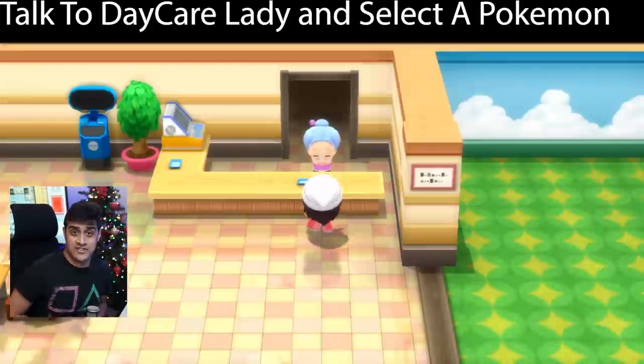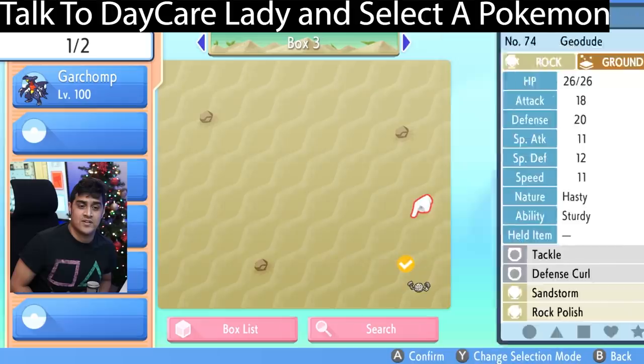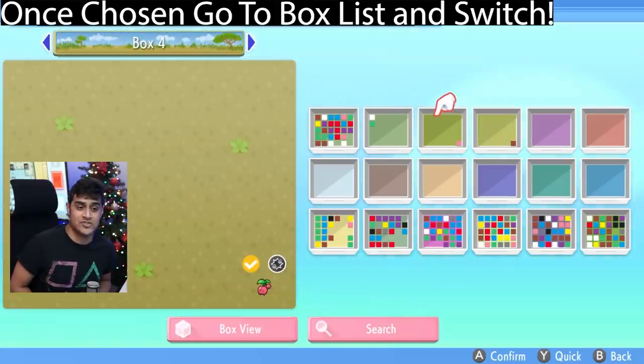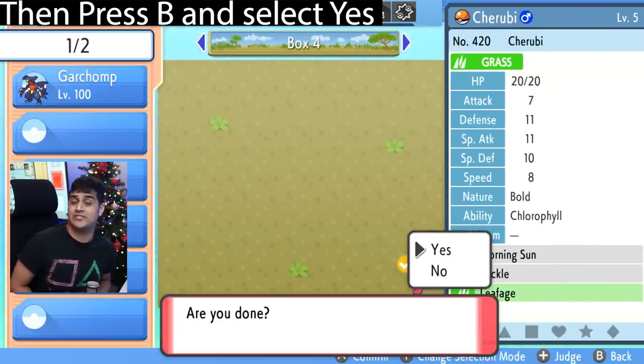Close out after that and then talk to the daycare lady. Select the Pokemon that you choose and then go to the box list. You're then going to select Y on that box and then switch it with the other Pokemon in that box. After that you just have to get off the screen and say are you done and it'll say yes.